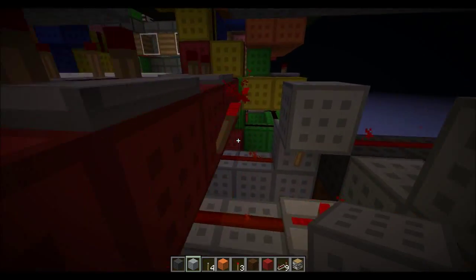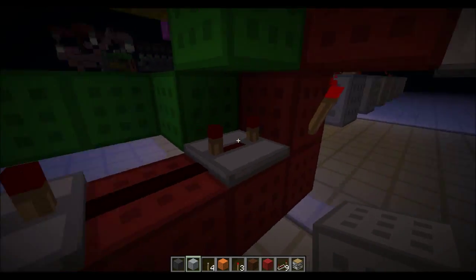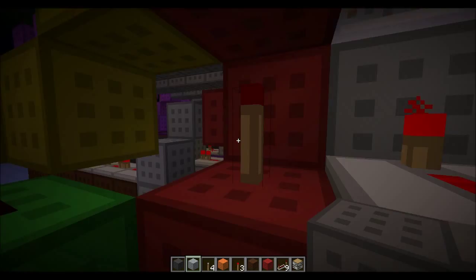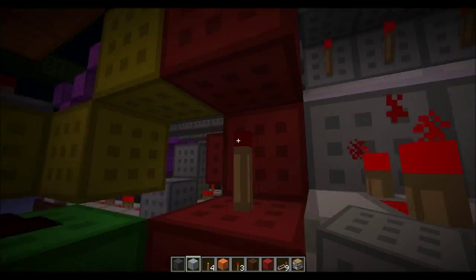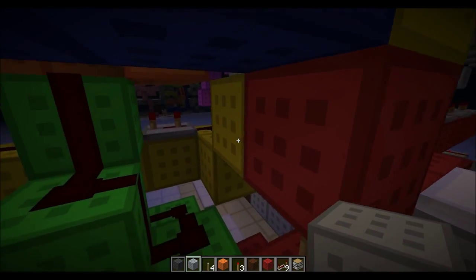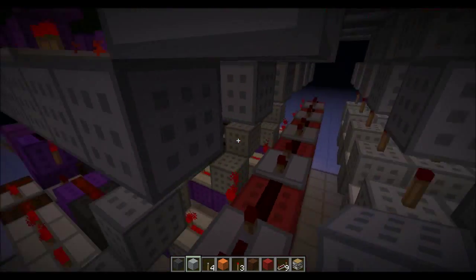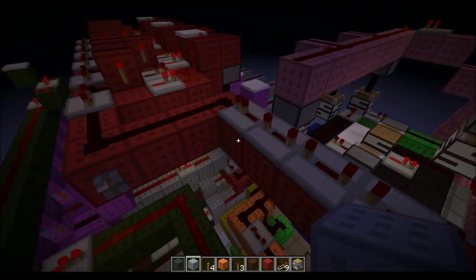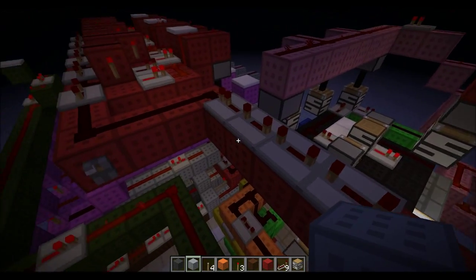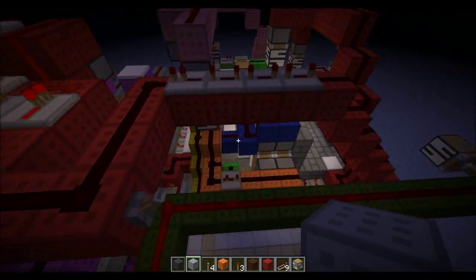The other thing I changed was the way the red circuit goes up here. There's a different delay on it now — 12 ticks and 14 in total. So 12, then a torch and a torch. And that's to make it not interfere with the yellow and green circuit. So a 12-tick delay until the first torch. While I changed that, I also changed the delay up here, which is now 17 ticks. So that's two things that changed.